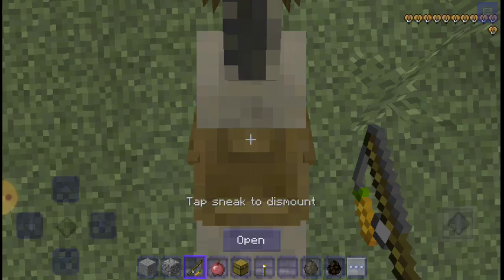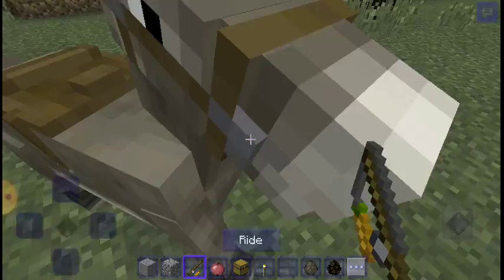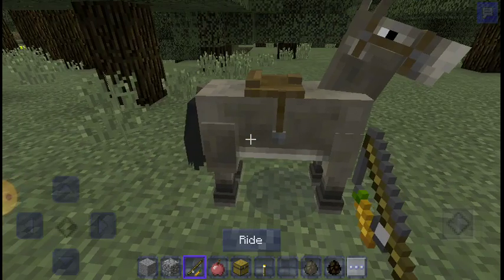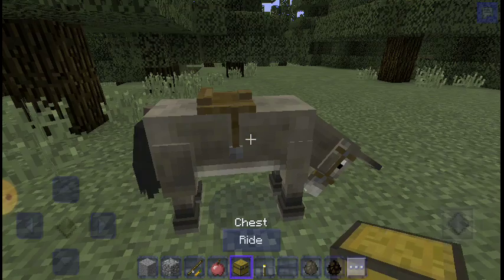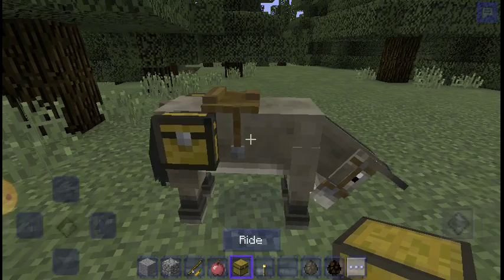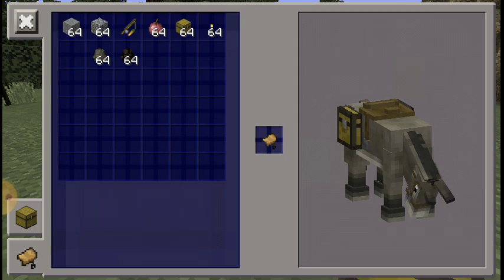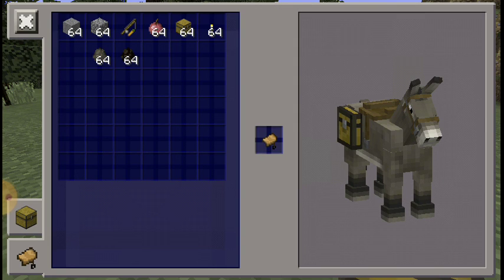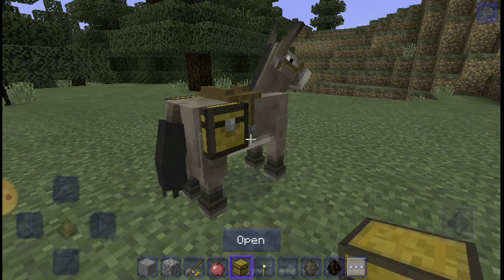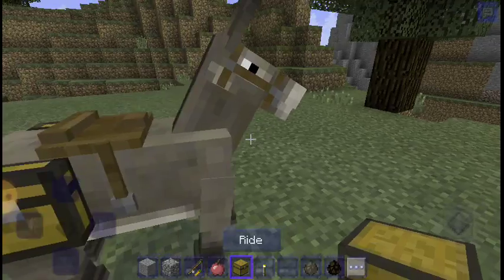I'm gonna put a saddle on it. Now to put the chest, you're gonna take the chest and press ride. There it is. When you want to open the chest, press open — just like that, you'll see the chest.